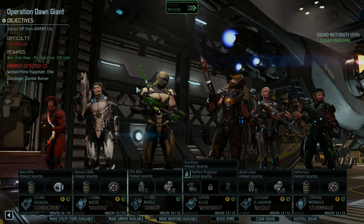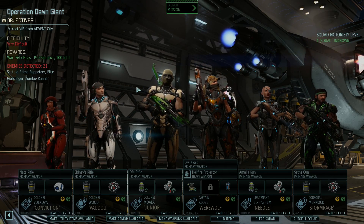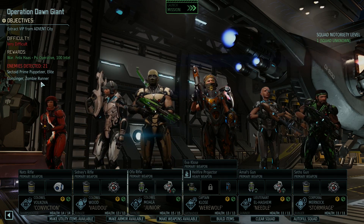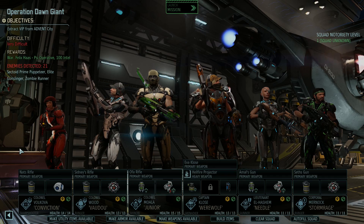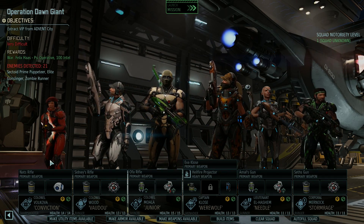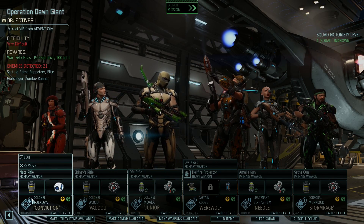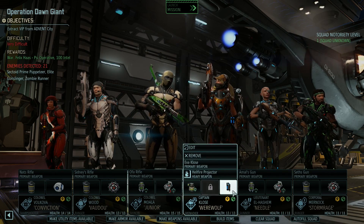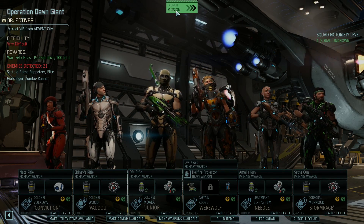Hi everyone and welcome back to XCOM 2 co-op campaign. This mission looks interesting - Operation Dawn Giant. We've got sectoid prime puppeteers, zombie runners, elite gunslingers, and we'll get to rescue one of our lost psi operatives and earn 100 intel. Here's our squad: Natasha the sharpshooter, a ranger, shinobi, grenadier, gunner, and ranger. Alright, let's go.